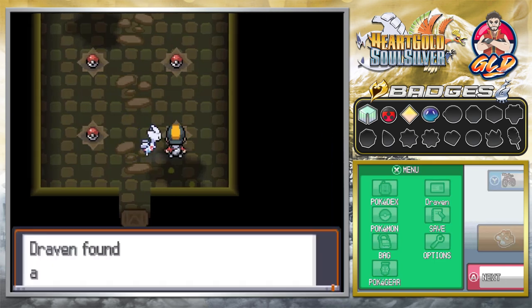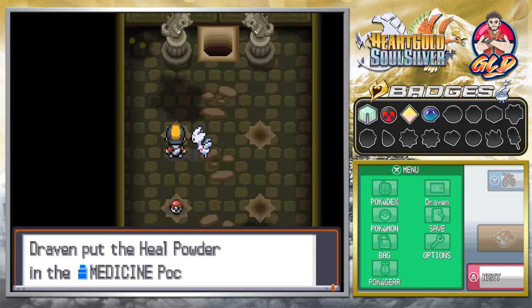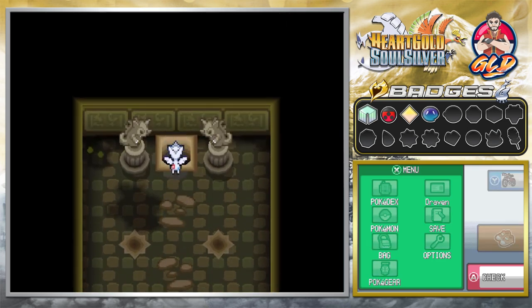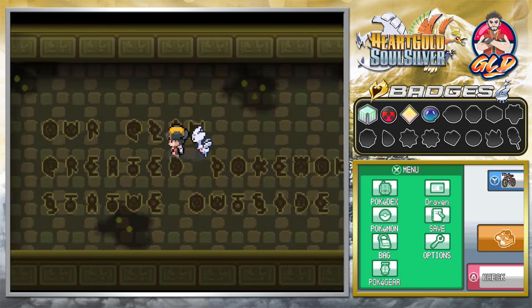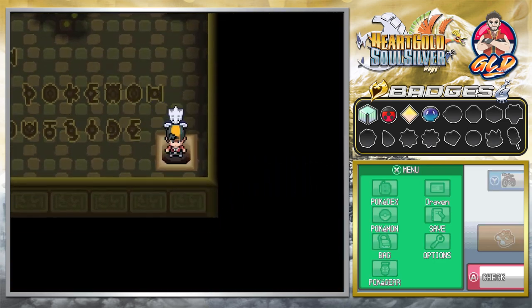The secret chamber has four Pokeballs to collect. We found a Moonstone, an Energy Root, a Heal Powder, and a Citrus Berry. If you have a Nidorina or anyone that evolves through Moonstone on your team, this is probably the fastest way to get one. The next Moonstones you'll find are at Tohjo Falls or from your mom buying one for you - I didn't want to wait for that.